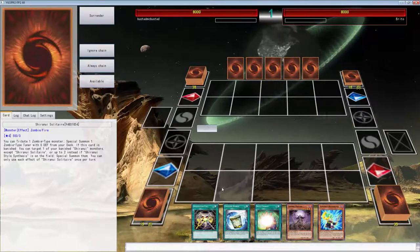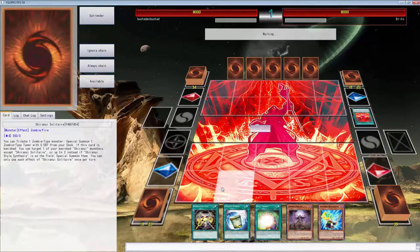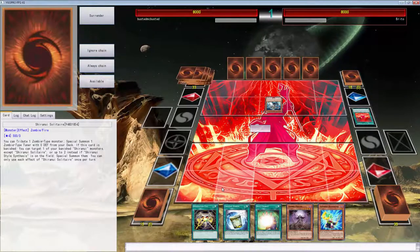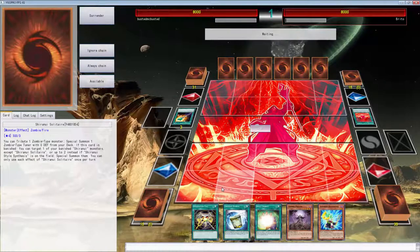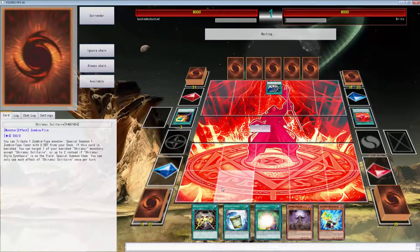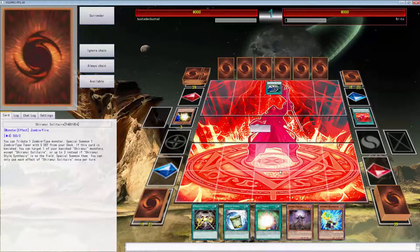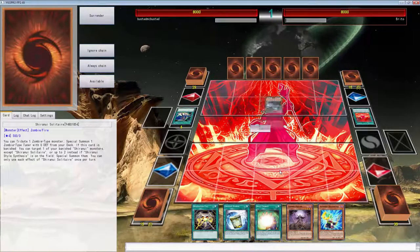Oh my lord, this hand is busted! But he has that thing. This hand is really good but I know he's going to have the Eidolon — the light one is going to ruin me. I can use Instant Fusion... no. I love draw power but god damn, this is ridiculous. Oh damn — don't tell me he got the one-star again. This is completely ridiculous.